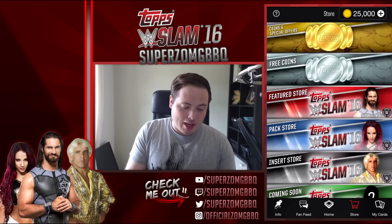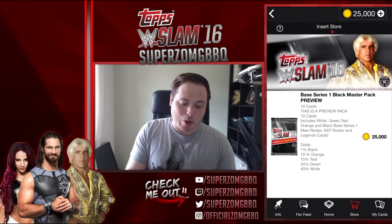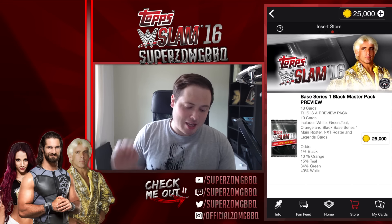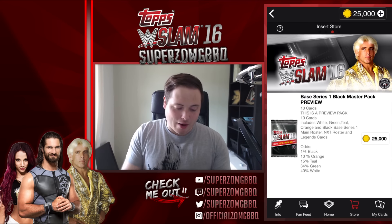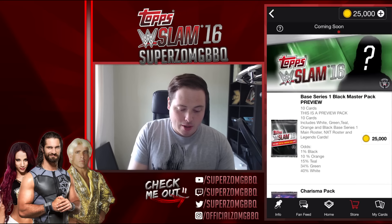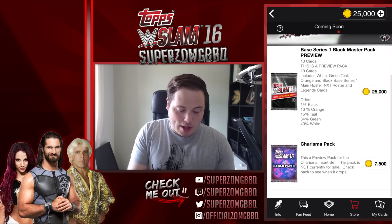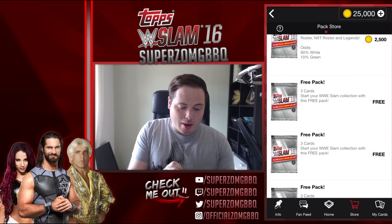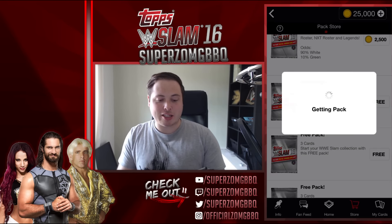We've got a pack store and insert store. A Base Series One Black Master Pack has a 1% chance for a black card, a 10% chance for an orange, and a 15% chance for teal. We've also got a couple of free packs here which we can open — let's open some free packs. Here we go, let's get these cards right now.